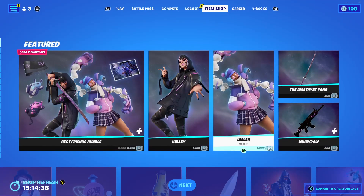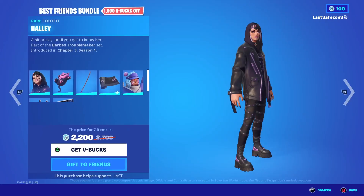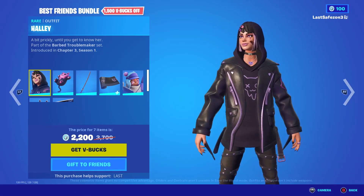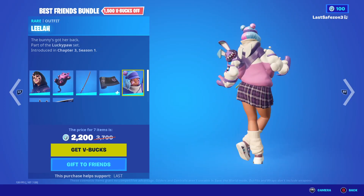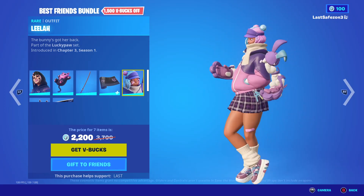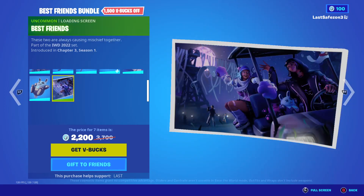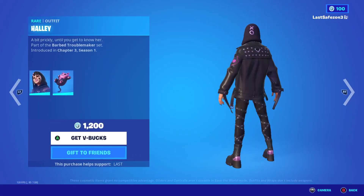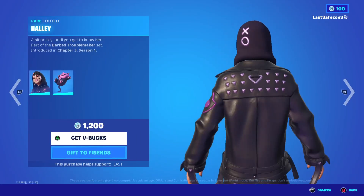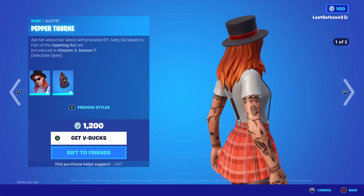We have the Best Friend Bundle at a discounted price — originally 3,700 V-Bucks, now 2,200 V-Bucks. It's not that great but if you want it, get it. This one item in it is kind of sick, the loading screen is red, and you can buy items individually. I don't recommend buying the whole bundle, but this one item is the best of it.